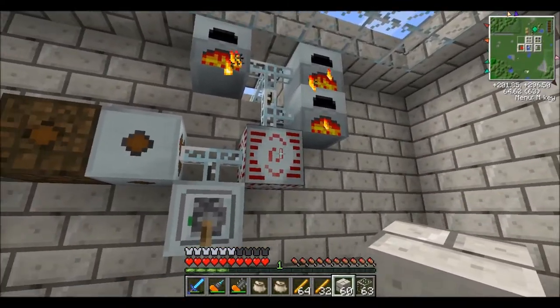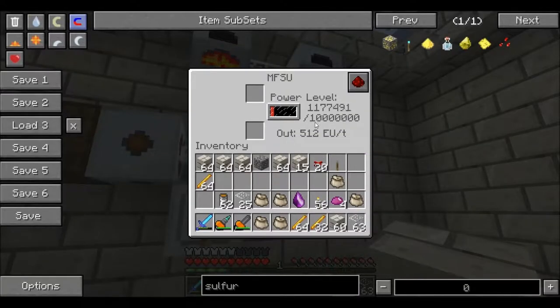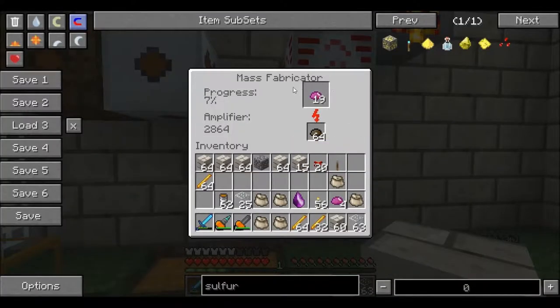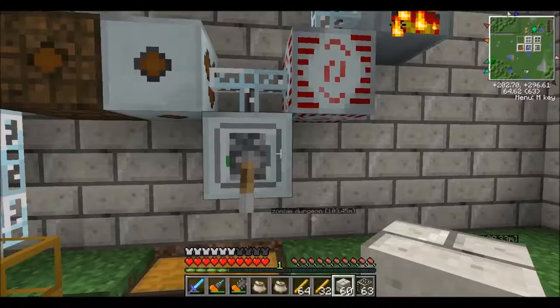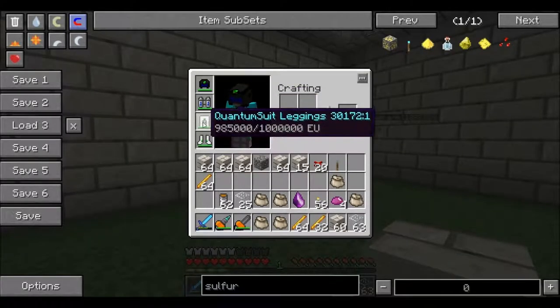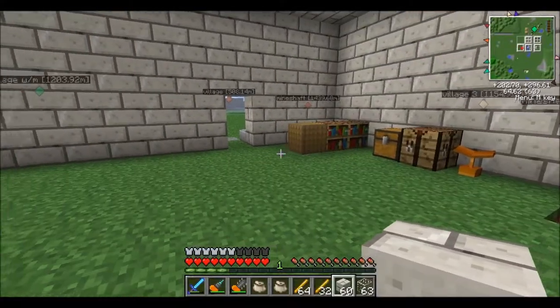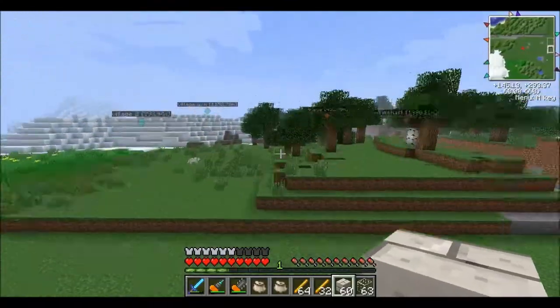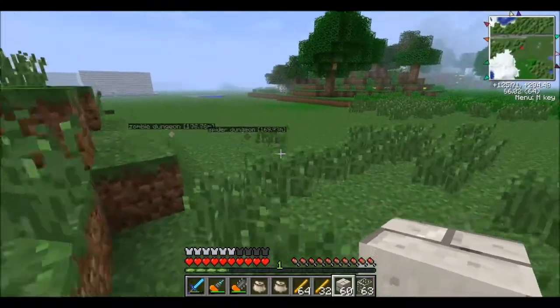I have three generators feeding my MFSU and I have a mass fabricator to make UU matter. The reason I have that is because I want a quantum suit. With the pants — the pants make you run really fast, and if you hold Control and Spacebar, the boots make you jump really far.